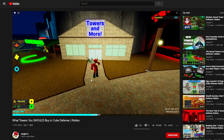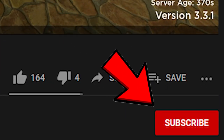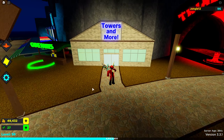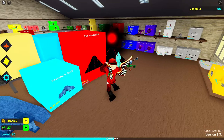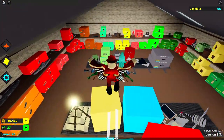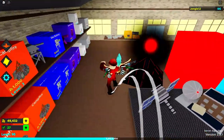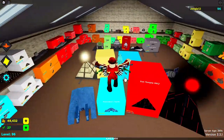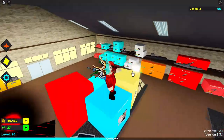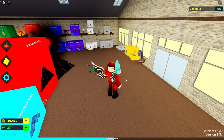If you'd please consider subscribing, it helps me out a lot and helps you find more content similar to this more easily. Now let's look at the tower shop. We see a lot of towers here — most towers you will obtain are located here. If you're lucky you may manage to obtain the Trials of Uzo towers or an event tower, but these are probably the most common towers you will find, and these are the only towers I'll be talking about today.